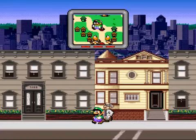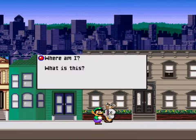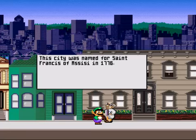If you actually step on a false Koopa, they just disappear. I think it's maybe A or something like that to hit the button — I'm not 100% sure. Have a look at this one. Where am I? This is the city name for St. Francis of Assisi in 1776.